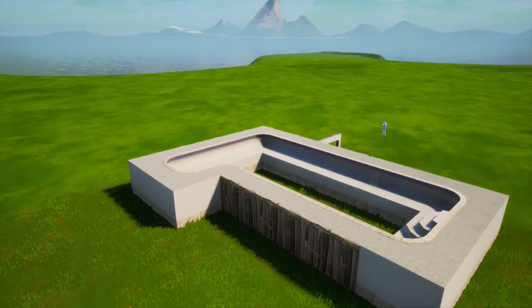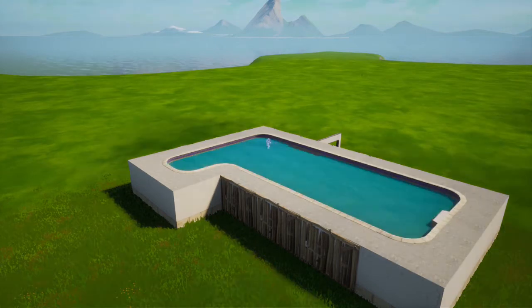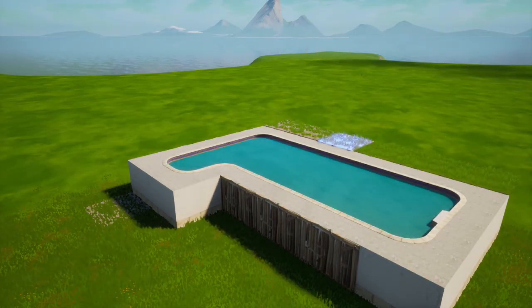Start with the main pool and build around it. Now add stairs and the bottom of the pool. Start filling the pool with water, then start building around the pool.